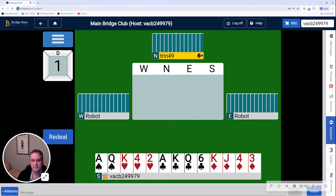Hi, this is Rob Hanley with the Durham Duplicate Bridge Club on Tuesday, October the 15th for the 499er game. We have two hands for you today. The first one is number one.